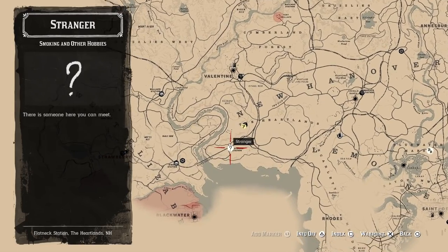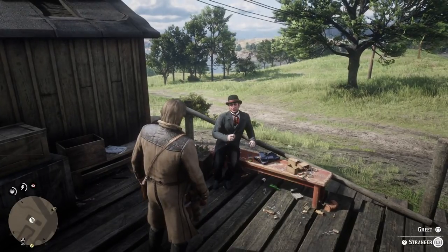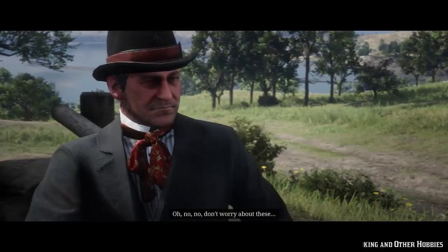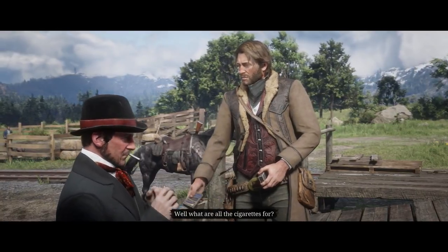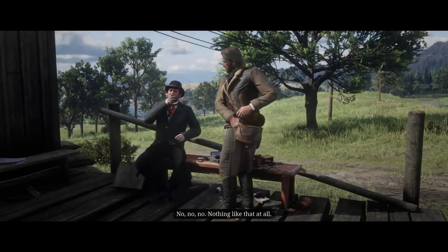Welcome to Red Dead Redemption 2. In this video I'm going to show you how to complete the stranger mission called Smoking and Other Hobbies. In order to complete it you need to find and locate all 144 cigarette cards. This mission becomes available in chapter 2, and in this video I will show you how to get all 144 cards from one location.